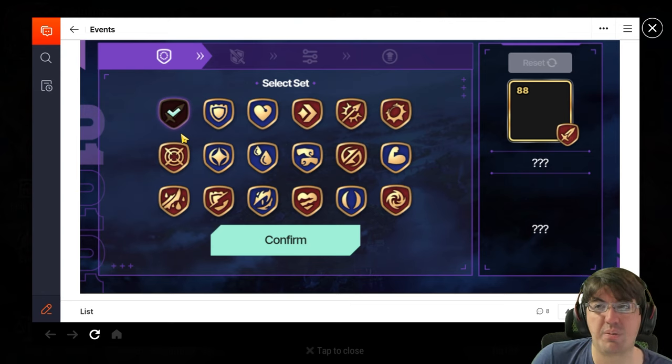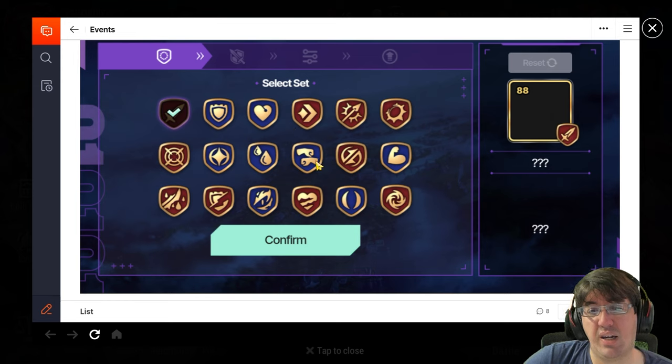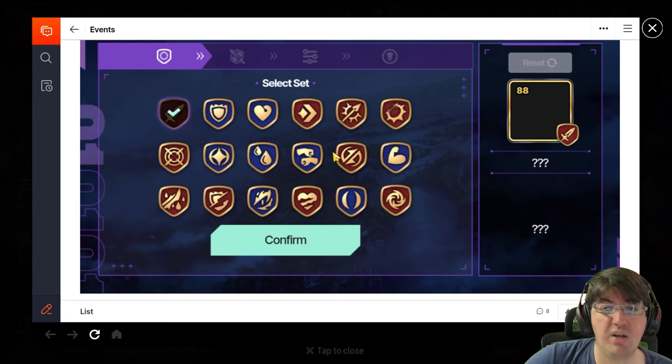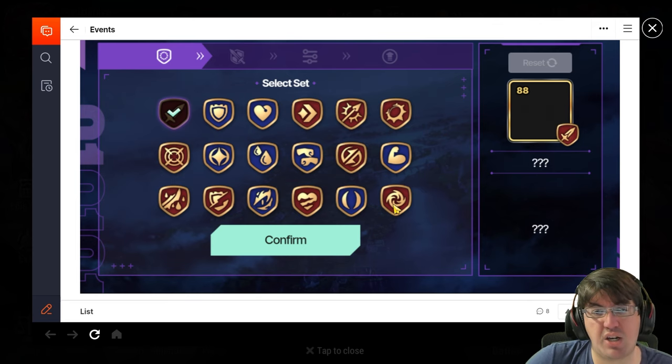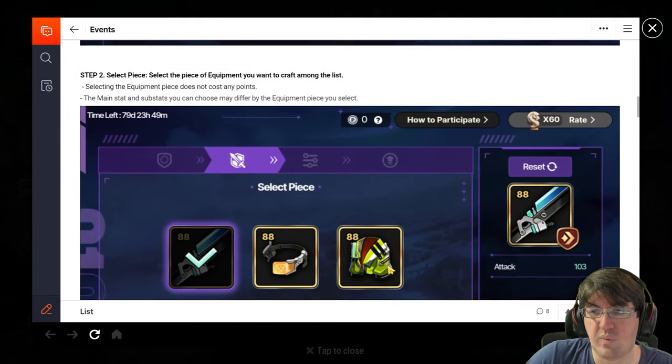Resist is good for soul weavers. Lifesteal, counter, and immunity are all fairly good. Unity is kind of a meme — certain characters use it, like Navy Captain Landy, but I'd probably pass on it. Penetration, protection, and torrent are all very good. Injury, rage, and revenge are a bit more niche. Rage is good for newer players, but at that point you'd be better off just developing an Azimanak team and trying to get serviceable rage pieces — you don't ever really need perfect rage pieces.